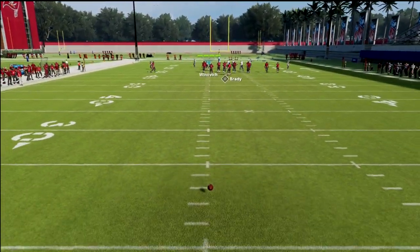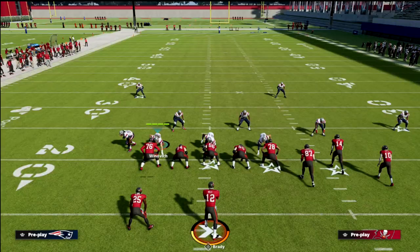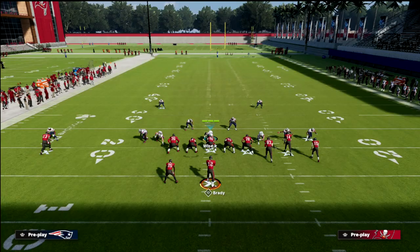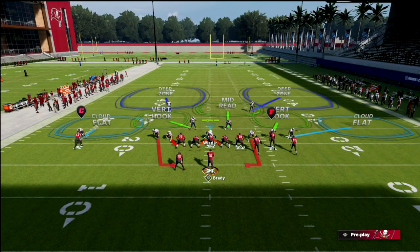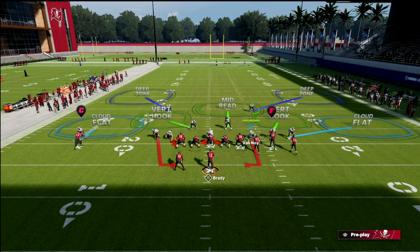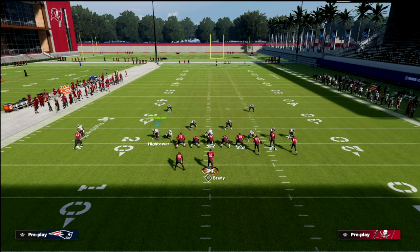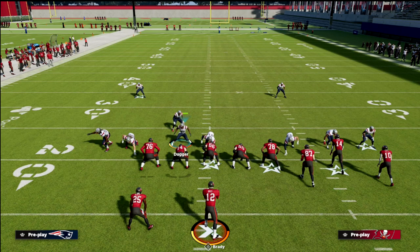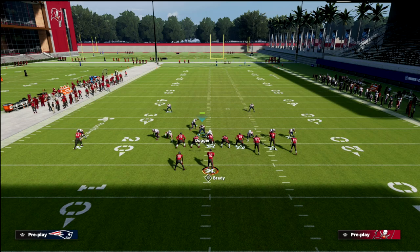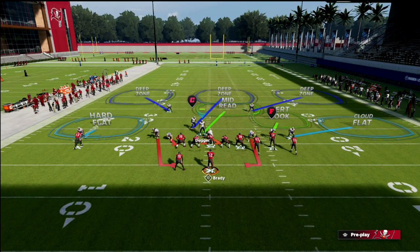For this setup, get the ball on the hash. Most people like to run their bunch to the wide side of the field because it gives the most space to work concepts. The setup is simple: spread your line, crash your defensive line down for containment to set up your basic pass rush. Coverage-wise, put both safeties in outside thirds, take the linebacker on the left side and put him into a deep middle third, then user this guy — I like Kyle Duggar. Shade coverage down and cloud flat the bunch side.